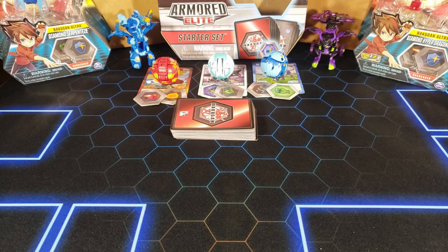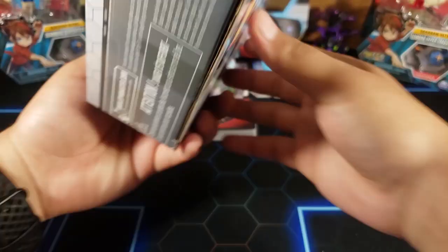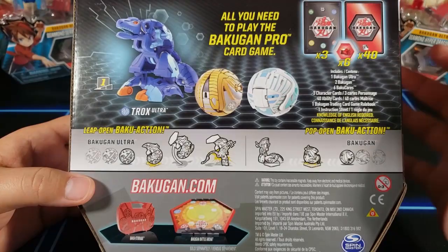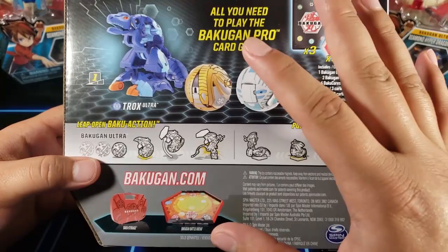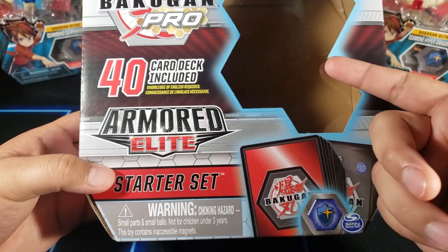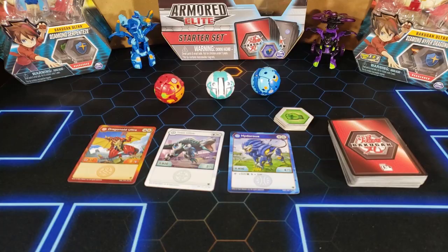Now you have everything you need to play the Bakugan TCG. It may seem like a lot, but you can always get one of these starter sets — these always include everything you need: the three Bakugan, the Baku cores, the character cards, and the 40-card deck. These are a good way to start playing. I suggest you buy one if you're barely getting into Bakugan. Later on you can upgrade by buying booster packs, other Bakugan, and more cards.